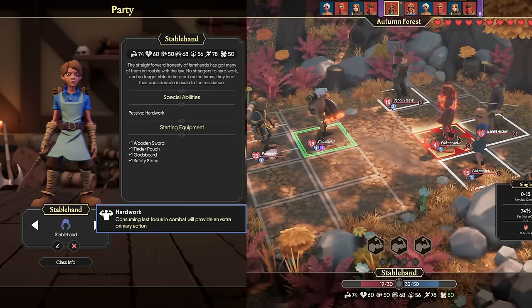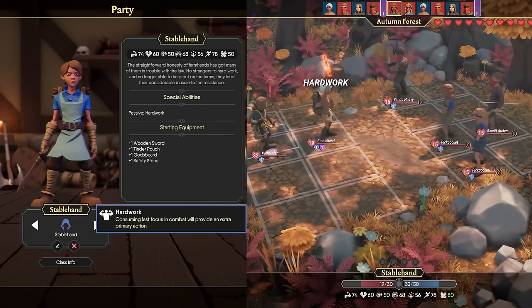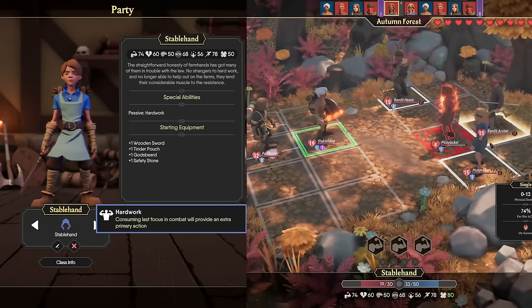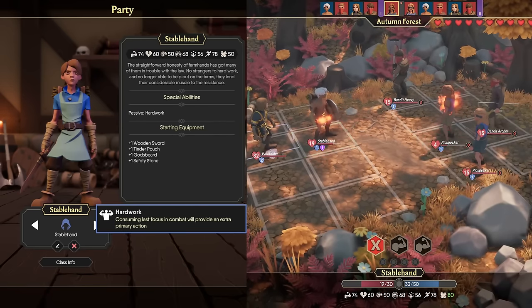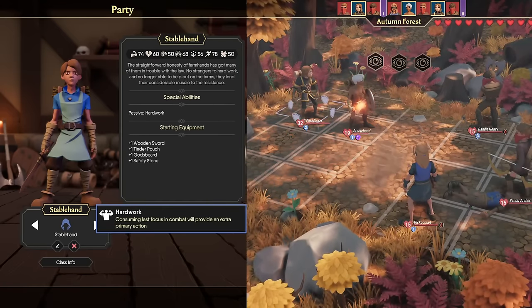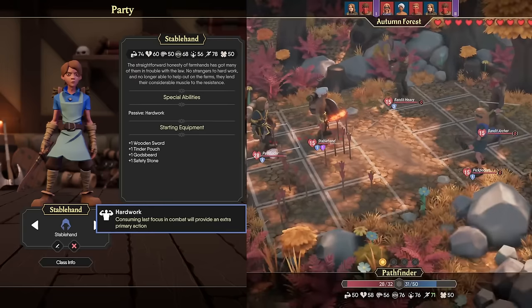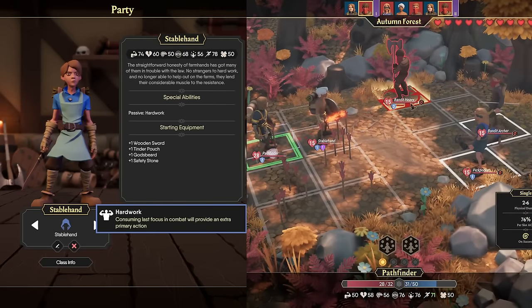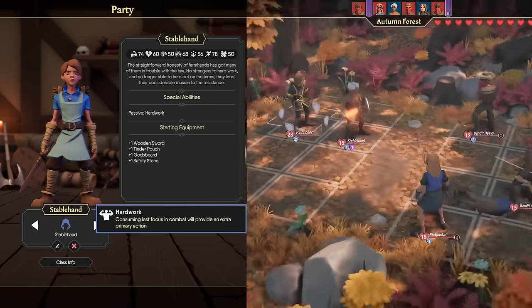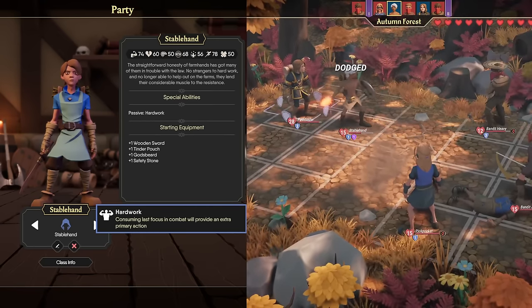Where they really stand apart is the special abilities. The Stable Hand has Hard Work, which gives them another primary action whenever they spend their last focus. At a glance this sounds amazing, but when we consider how seldom we're actually regaining focus, it doesn't proc very often. Because of how this ability procs when you spend your last focus, you're always going to want to maintain either 1 or 0 focus, which doesn't put you in a good position to disarm traps, do skill events in the overworld, or guarantee a big hit. They start with a Wooden Sword, a good starting one-hander, so as soon as you find a shield, it's an obvious first choice to give it to the Stable Hand.